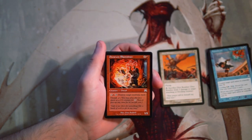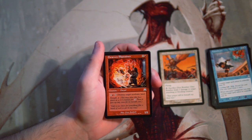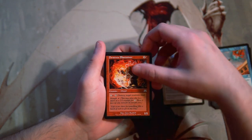Dwarven Blast Miner is a 1/1 for 1 and a red. You can pay 2 and a red and tap it to destroy target non-basic land, and you can morph it for 1 red. Not a fan of this card at all — non-basic lands are not something you expect to come by very often in draft, so it's really not all that good.